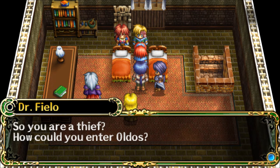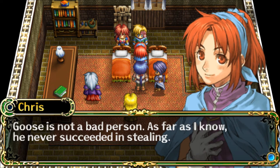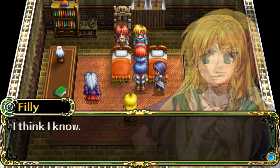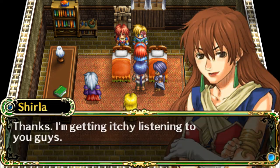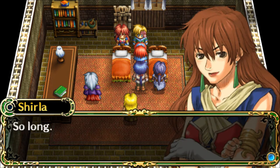Dr. Fiela says, 'You're a thief? How could you enter Aldos? An invisible barrier surrounds Aldos and doesn't let any evil-hearted people enter.' 'Well, I guess they're not evil-hearted.' Chris says, 'Goose is not a bad person. As far as I know, he never succeeded in stealing.' 'Don't remind me.' Philly says, 'I think I know. After traveling with Shirla, I can say that she is a kind person. I think both Goose and Shirla have very pure hearts.' Shirla says, 'Thanks. I'm getting itchy listening to you guys.' 'Same here,' says Goose. 'We're going now. So long.'